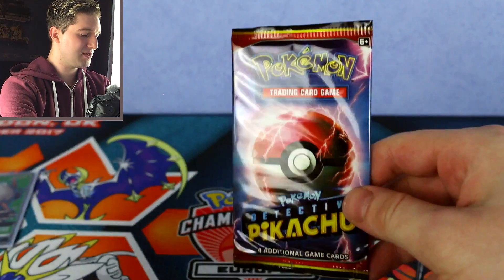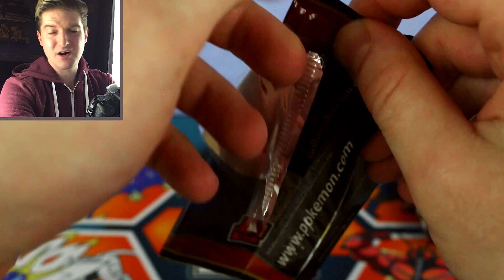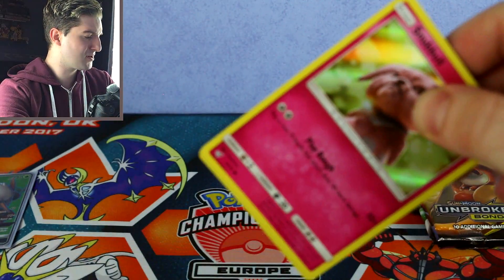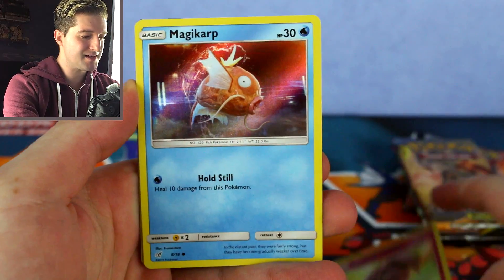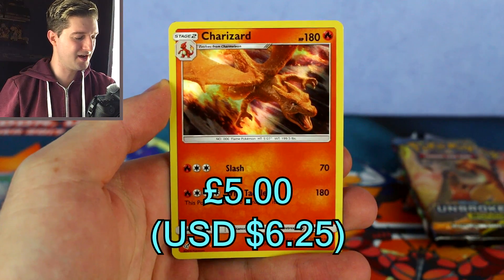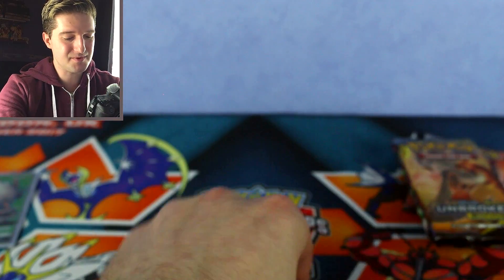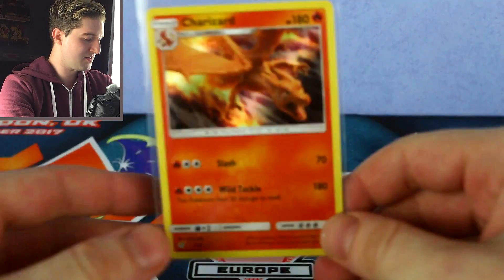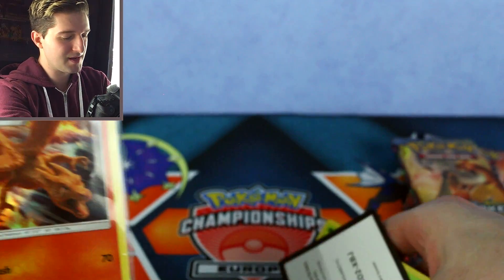And then we got the regular Detective Pikachu set. There wasn't much to it — three cards a pack, didn't really make much difference in the series or competitiveness. I think Ditto was kind of hyped a little bit, but aside from that — Snubble, Magikarp, Bulbasaur — oh, we got a Charizard! There we go — we got a Charizard! That is absolutely great. Once again, you get only holos in this set and we've got a holo Charizard. Amazing, absolutely amazing, I'm very happy with that.